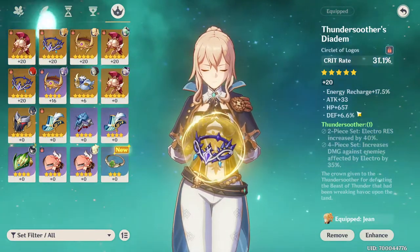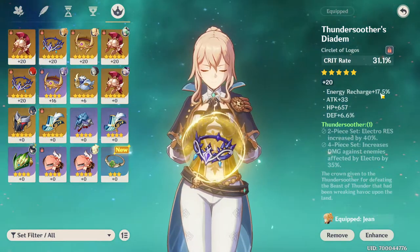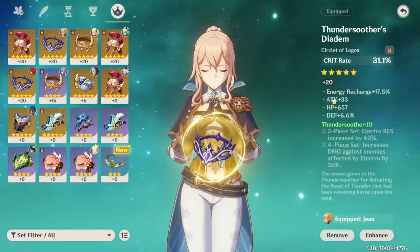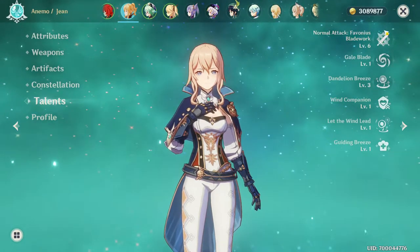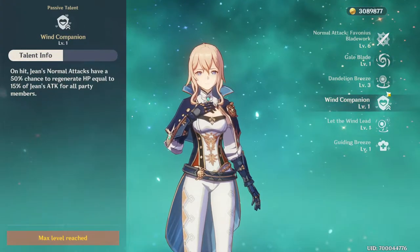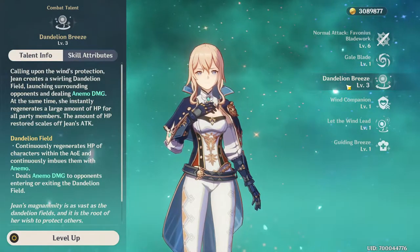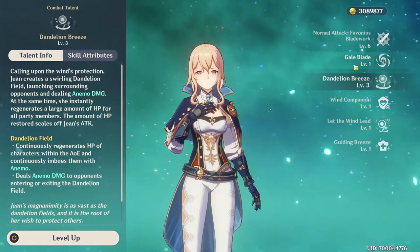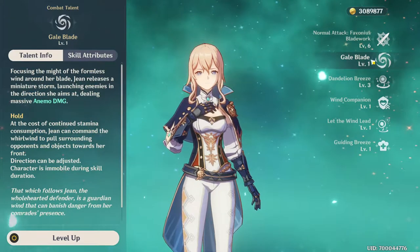For her talents, I currently have level 6 on her basic attack — this is what I use the most on Jean. When you get Wind Companion, this will start healing you. For her Q, it's only level 3, but at level 3 it pretty much full heals me anyway, so I didn't think I needed to waste more resources making it even better when it already does its job. For her E, it's only level 1 — I use this as a repositioning tool and I don't really care what damage it does, so it's probably going to stay level 1 for a while.